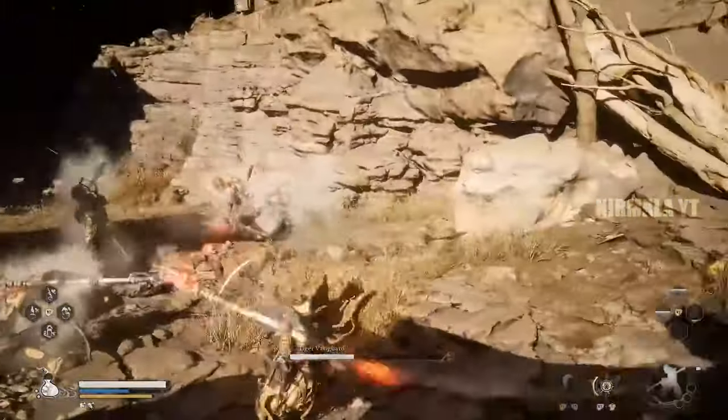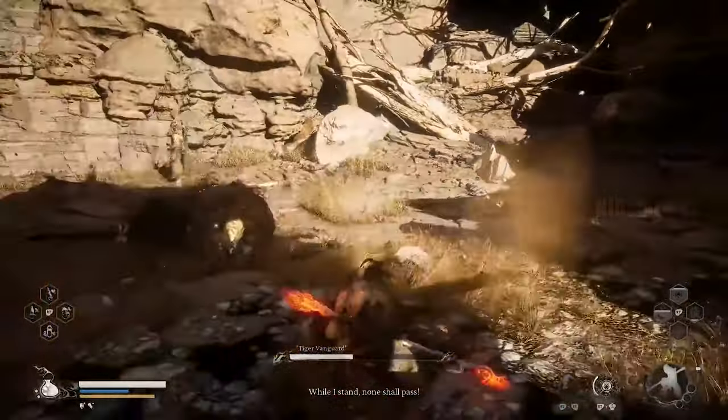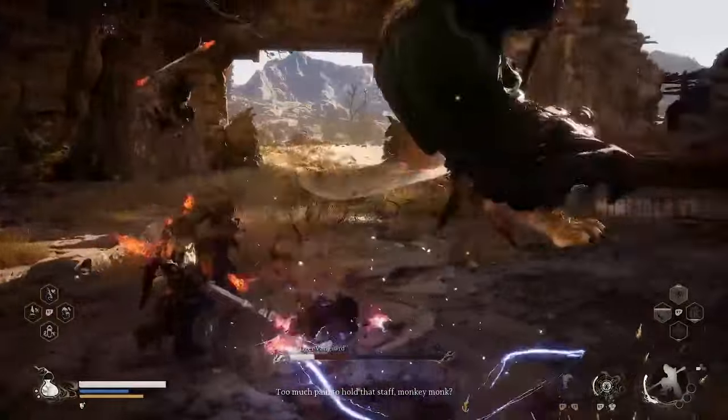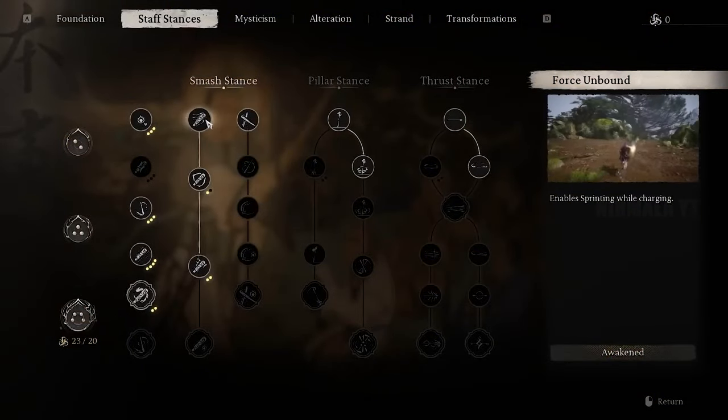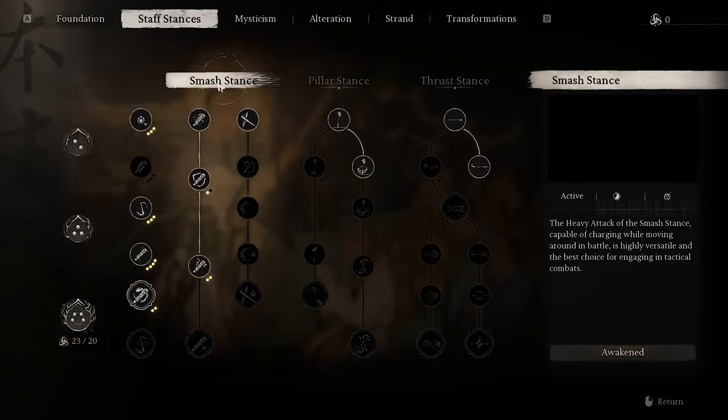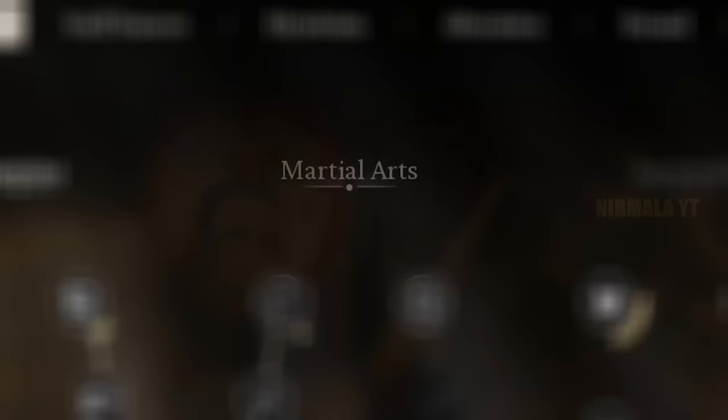So as you can see, the charge speed increases, damage reduction, health recovery, and the insane damage increases already make this build very good. However, if you did have only 25 skill points, you'd still have five more left, and these points will go into the martial arts section of the foundation tree.